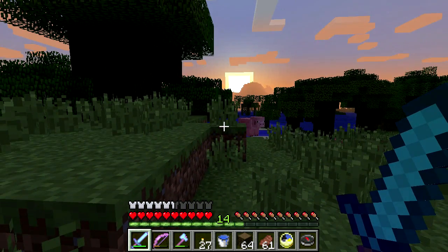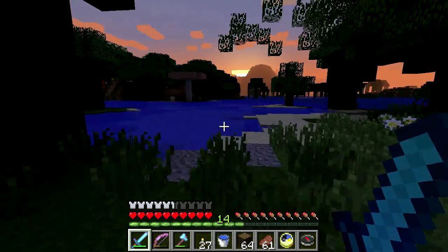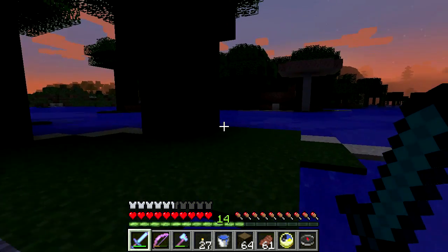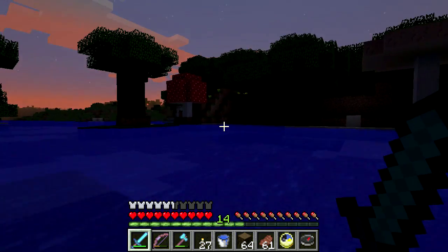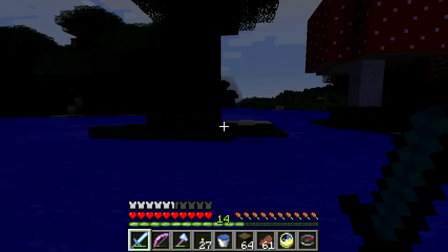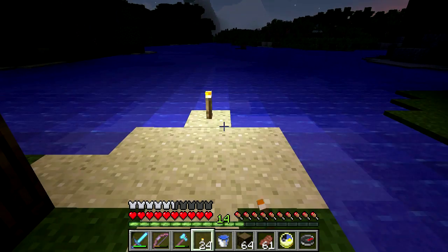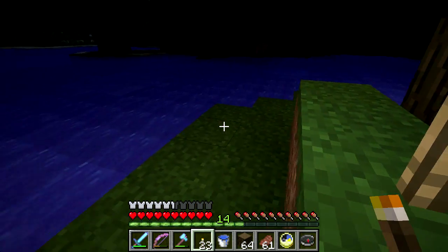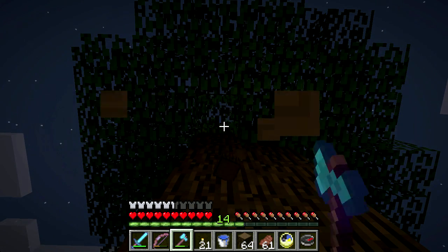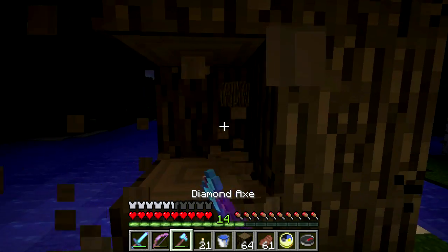Which way is home? Home is that way. Let's head towards the house a little bit. Maybe we'll dig in for the night and I'll cut away, because this is going to get difficult to see. I don't have a bed — didn't bring one with me, wasn't really thinking. So I'll cut down some more tree here and hopefully no skeletons start shooting at me. I'll probably cut and we'll see you in the morning.